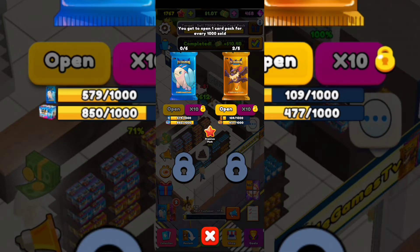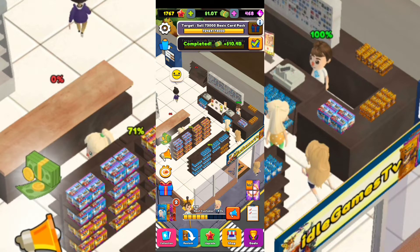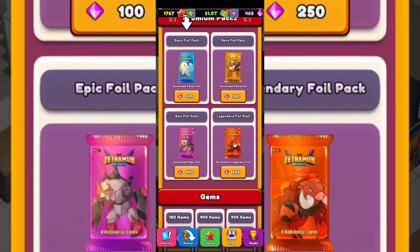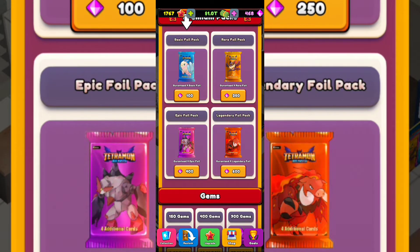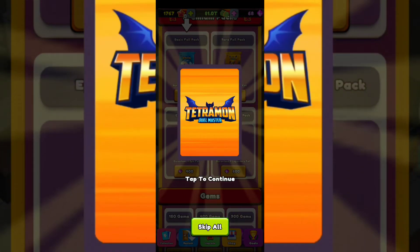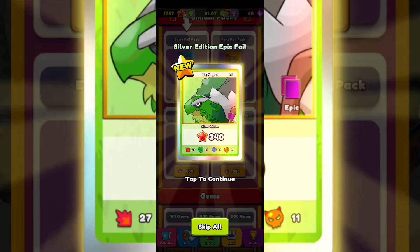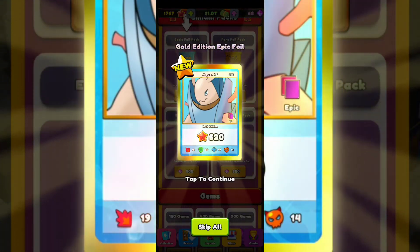Watch out: small packs from a box won't count for the small box — they are different accounts. You're also going to have premium packs that you can buy with gemstones, so watch out for that. I'm going for the 400 guaranteed for epic foils — let's see what I get. Yes! 520 — oh my god, that's most probably the most powerful one I've gotten until now: 520!